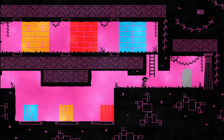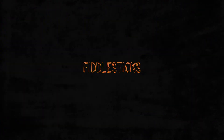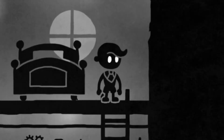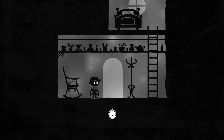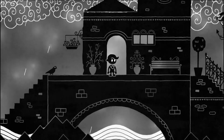Okay, so today we're gonna be looking at Hugh, a 2D puzzle platformer developed by Fiddlesticks, the League of Legends character. He made this game — I didn't even know he was into game design, but you know, good for him. So in the game, you play as this guy whose name is Hugh. That's why the game is called Hugh.